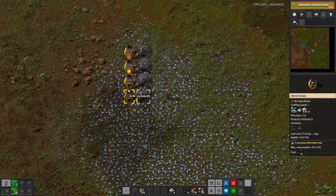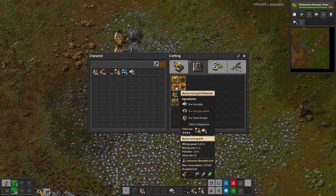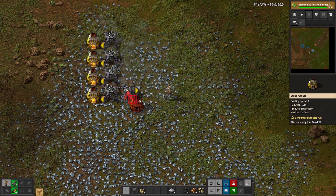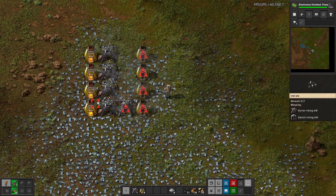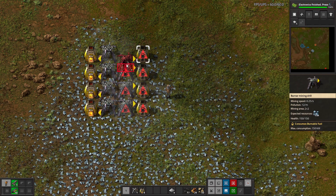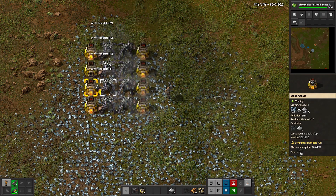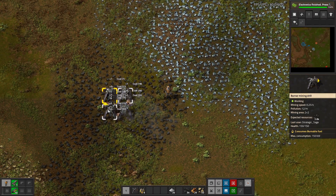The start can definitely be grindy, but the goal is to balance out the various resources, producing about what we need. Some people like to build many more burner mining drills at the start, but that's a waste of time — only build enough to support the next phase of the factory, at which point these burner drills will be obsolete. We'll add 2 more coal drills and a second copper drill, and we're good to go. Thanks for watching.